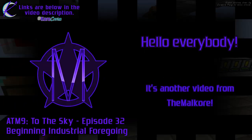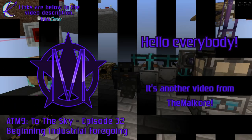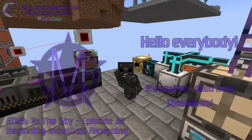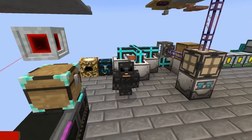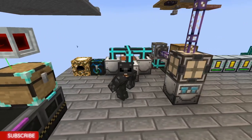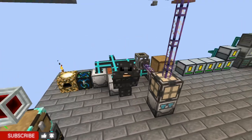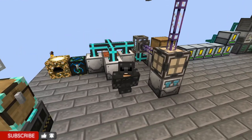Hello everybody! Welcome to episode 32 of All the Mods 9 to the Sky, where today we start getting into Industrial Foregoing. We have this new little system set up here. Let's jump into the episode!